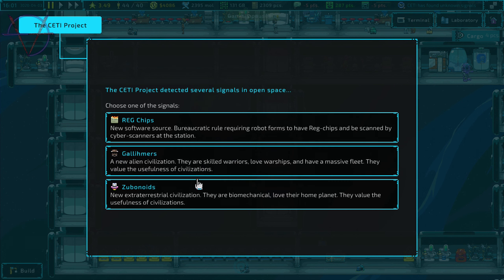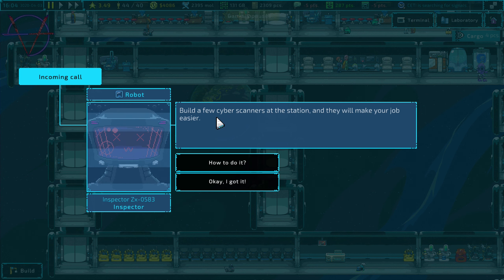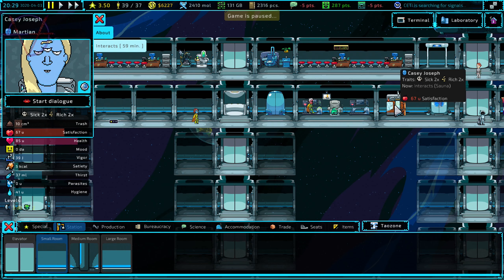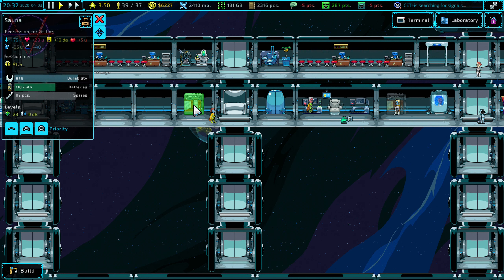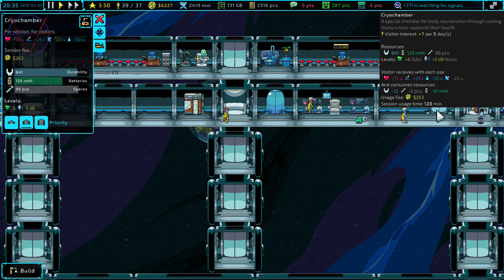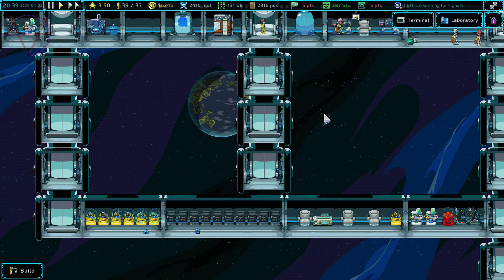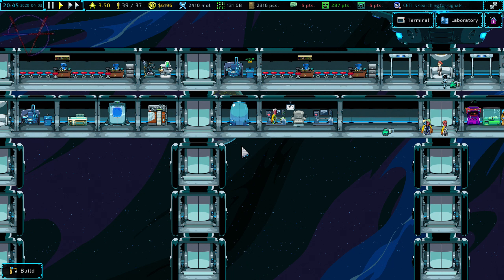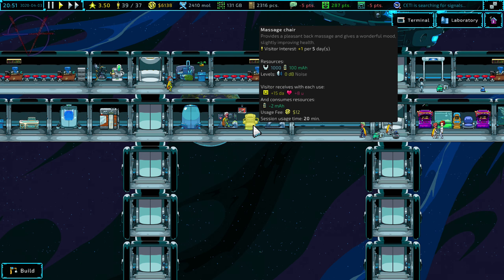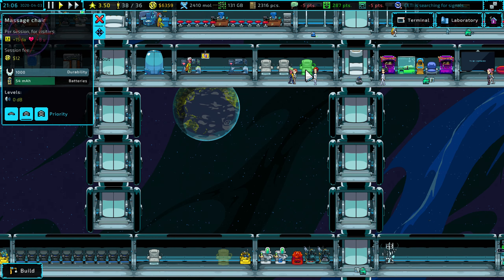All robotic visitors must undergo cyber scanning at the station — build a few cyber scanners. Sauna here — not the person, I mean the alien Martian. Cryo chamber here, jacuzzi hot tub here, shower. Okay, this is like a gym. Chairs here, back to the service floor, antenna down, production for generators here.